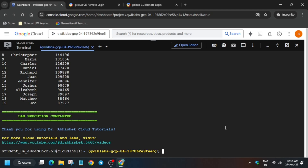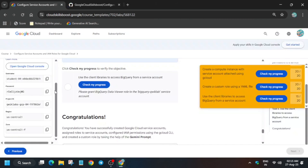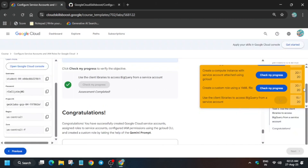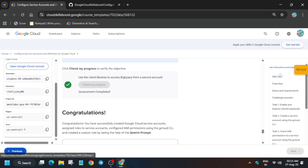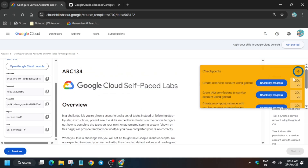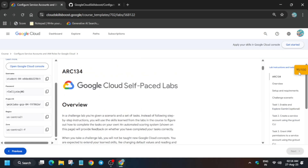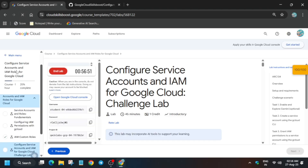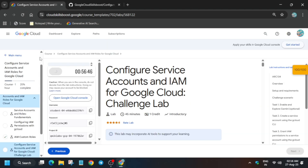Now you can clearly see all these things are done. Let's move to the lab instruction and check the score. Check the score for the last task or whatever task you have not got the score for. Once it's done, we have to just end the lab. You can see we have got 100 out of 100. Now it's time to end the lab and get the badge. If you are unable to see the score, just refresh the browser window, then end the lab.